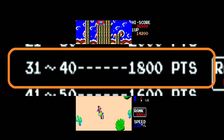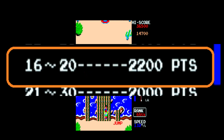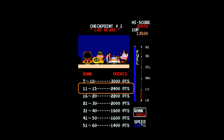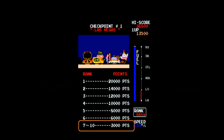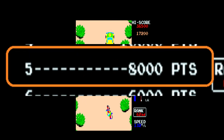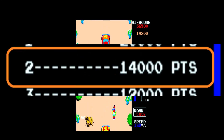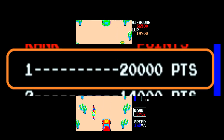Continuing the rank-based bonuses: 21st to 30th earns 2,000 points; 16th to 20th earns 2,200 points; 11th to 15th earns 2,400 points; 7th through 10th earns 3,000 points. The top positions earn significantly more: 6th place earns 6,000 points; 5th earns 8,000; 4th earns 10,000; 3rd earns 12,000; 2nd earns 14,000; and 1st place earns 20,000 points.